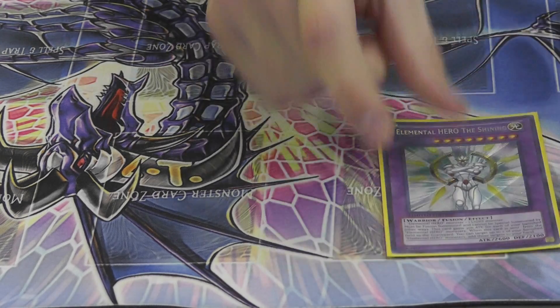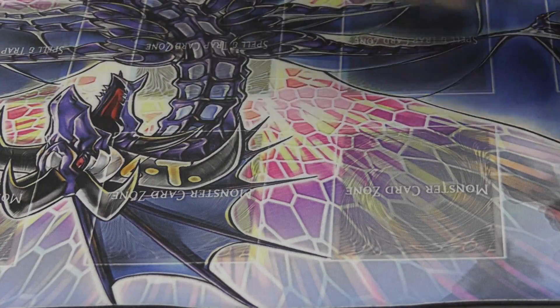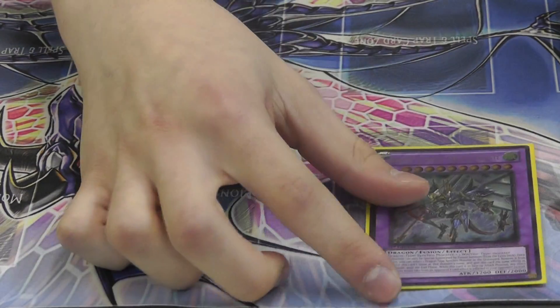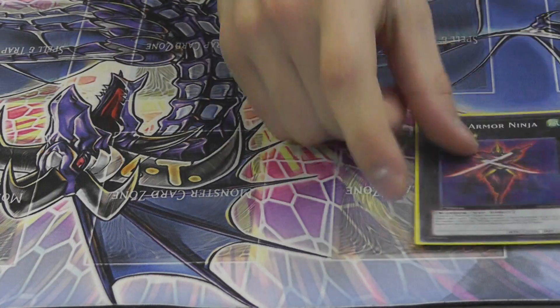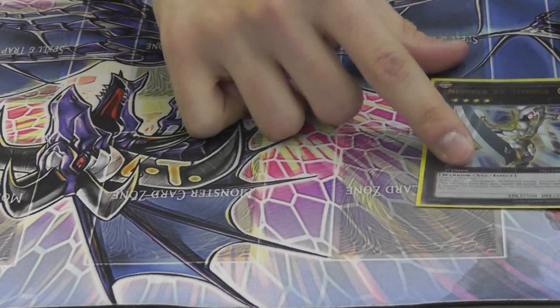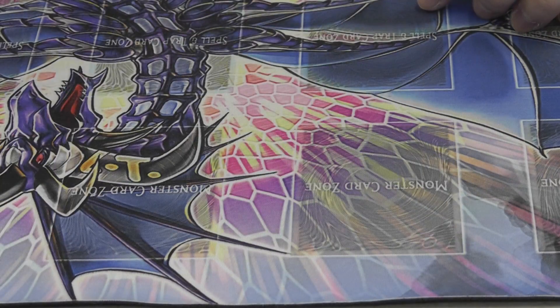Extra deck: Three Shining. Two Absolute Zero. One The Guys. One Great Tornado. One Draco. Naive Deep Quest. One Chimeratech. Two Blade Armor. One Utopia, one Utopia Ray, and a Starlight.